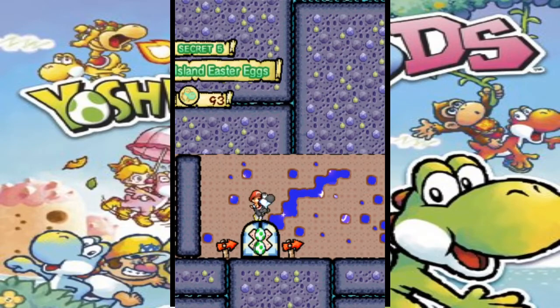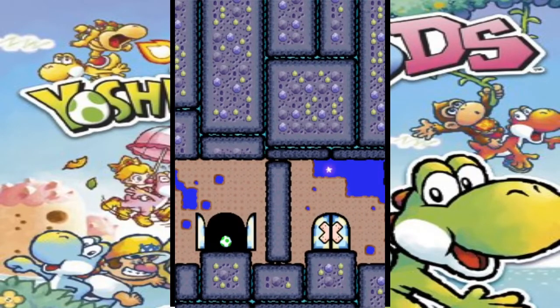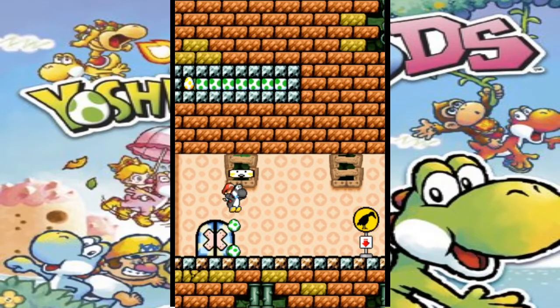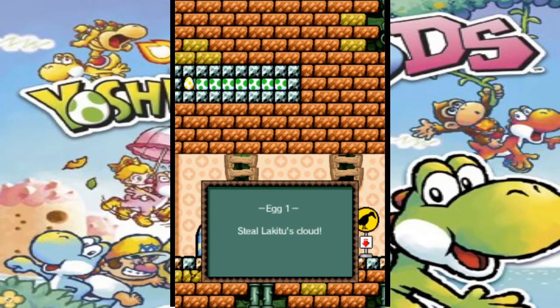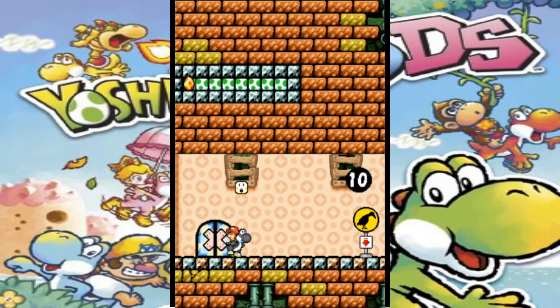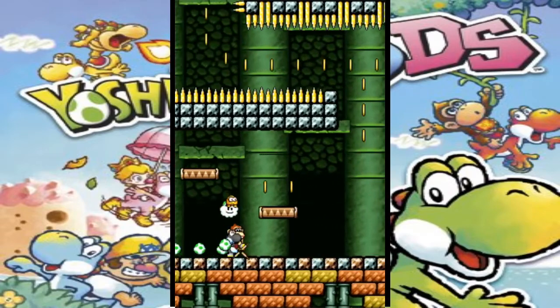Yoshi's Island Easter Eggs. This music is very joyful for what I gotta go through. Egg 1: Steal Lakitu's Cloud. Maybe if I use DK I can do this, because I can use the explosions.